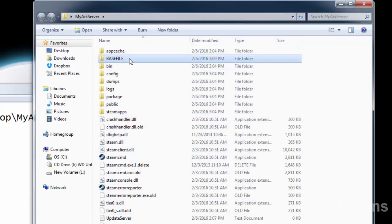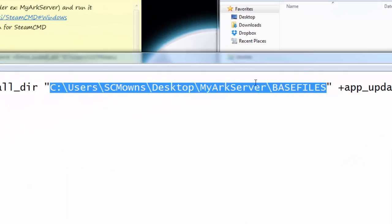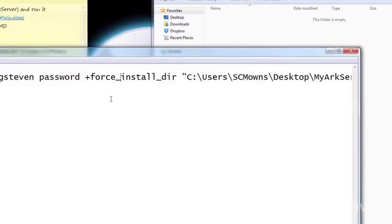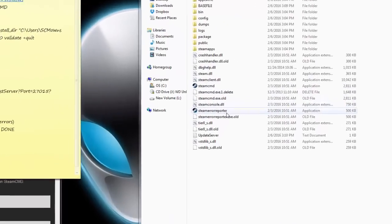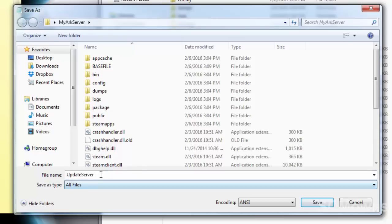Double-click the base files folder, then click up in the directory bar to copy its path, and paste that into the install directory field in your command code. Mine is already set since I made this before recording. Now we need to save this file as a batch file. Go to Save As, change the type to 'All Files,' and add '.bat' to the filename. Click Save and it will immediately convert into a Windows batch file.